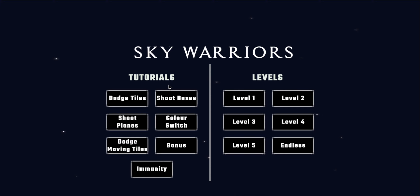So we introduced various new tutorial levels so that the user can get comfortable with the various game mechanics. We also reduced the text content at the start of each game level. I will be showing you one of the tutorial levels that we have introduced, which is dodge tiles.